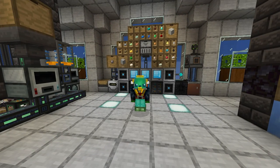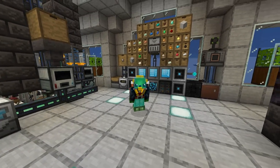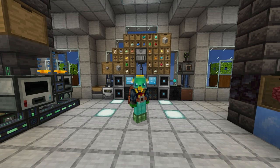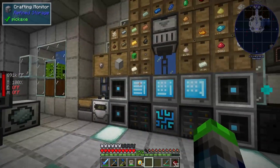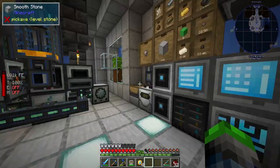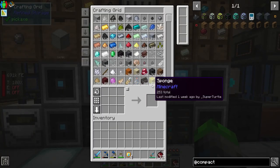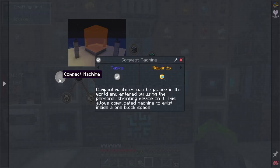Welcome back to Seaopolis with SuperTurtle Guys! Today we're going to be doing compact machines, so let's get this started. It took me a little longer because I have a new mechanical keyboard - it's a 60% keyboard, so I have to hit FN and then the number keys to hit the F keys. It'll just take a little bit longer.